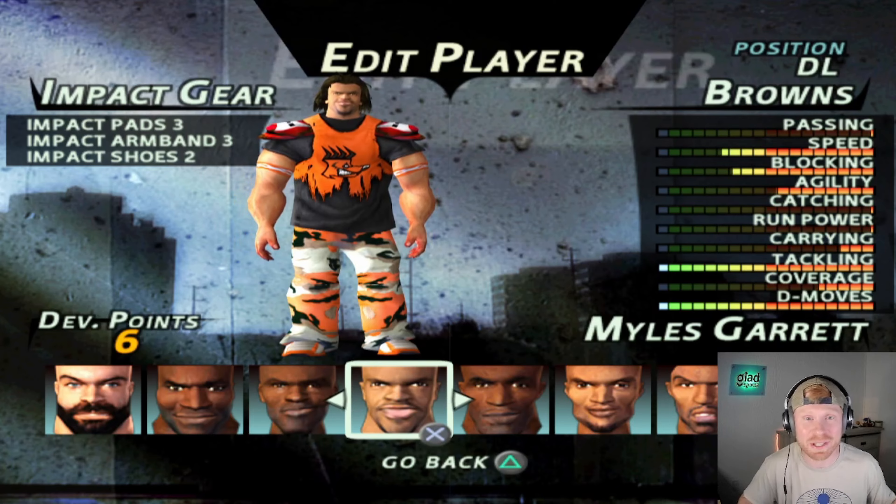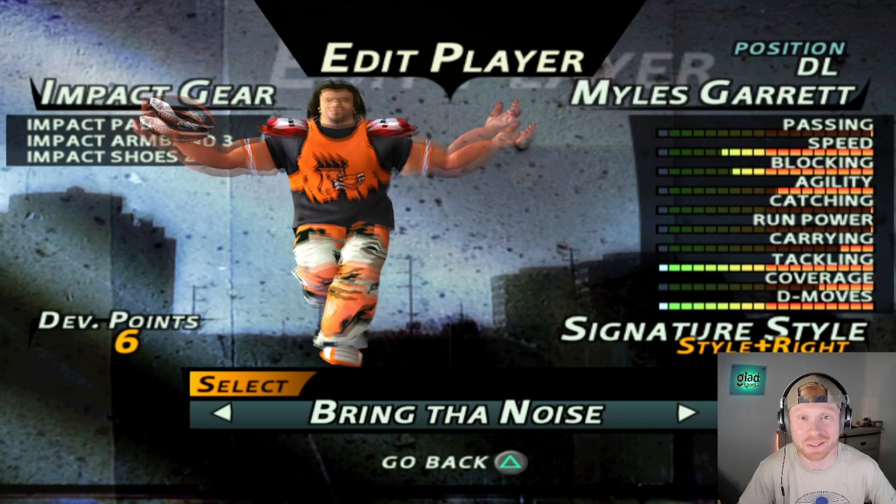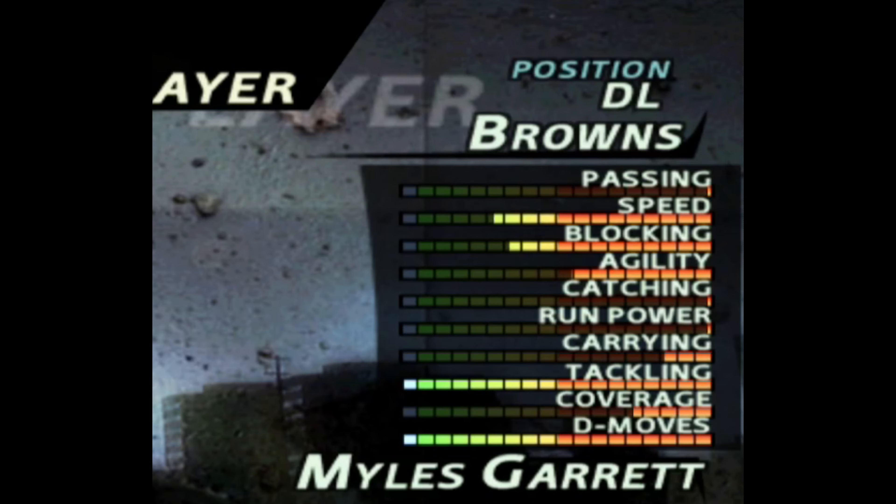He's also a monster in this game — he's 6'5", 270. So just like in real life, he'll be sacking quarterbacks all day long. Checking out Myles' attributes, we obviously had to put his D moves all the way up to 20. His tackling is at 20 as well. Being one of the best defensive players in the league, he had to be ranked this high.